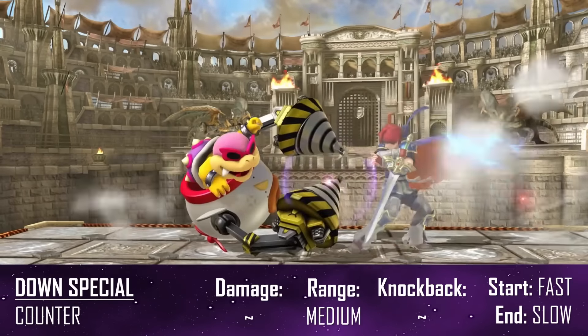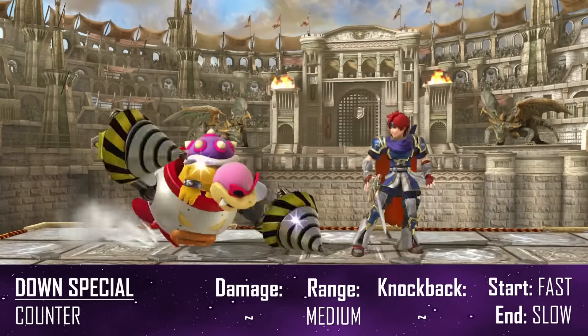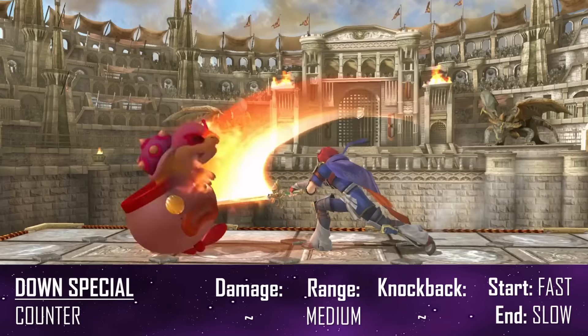Roy's counter is stronger than Marth's but slower and lasts less long, so it can't be used as often — but it's still a useful move to pull out when you know they're going for an attack.